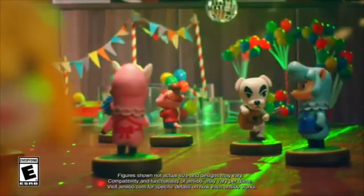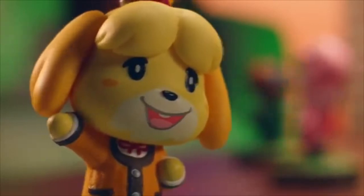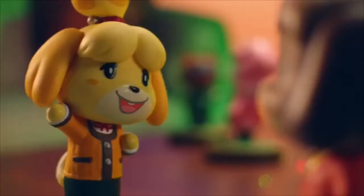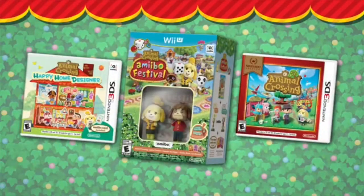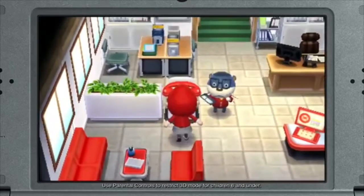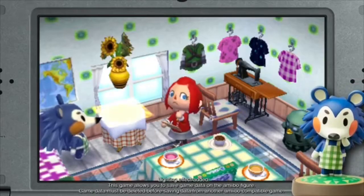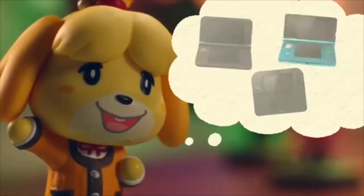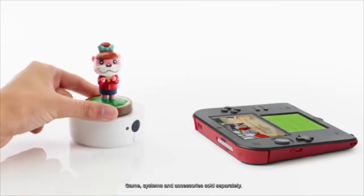First off, let's talk about Happy Home Designer. This was the first game to utilize the Amiibo — I actually got all of them and I really like them. I remember it felt like Nintendo made too many Animal Crossing Amiibo because they were just sitting on shelves and nobody was buying them. I also have a couple of the Amiibo cards, which could be used in the game as well. Before I talk about this game, I want to mention that New Leaf did get an Amiibo update — I think it was called Amiibo Welcome or something like that. It was pretty cool — an excuse to go back into my original town and utilize the Amiibo I bought for Smash.